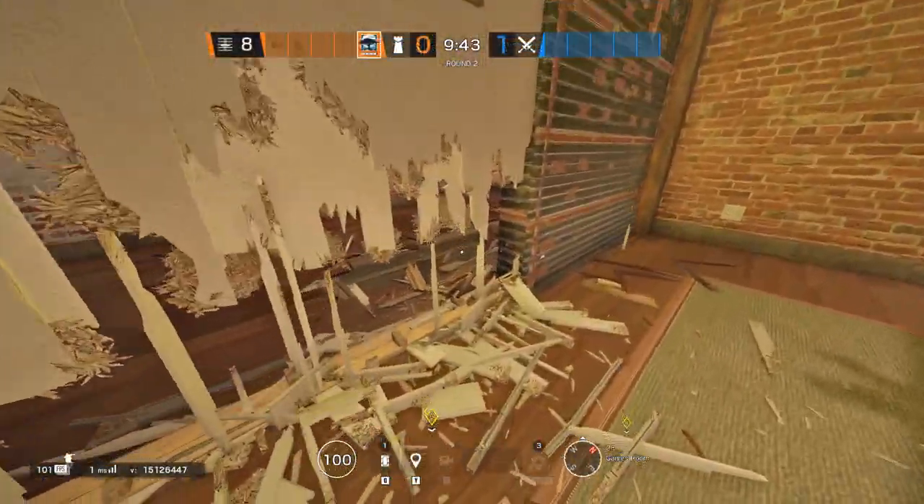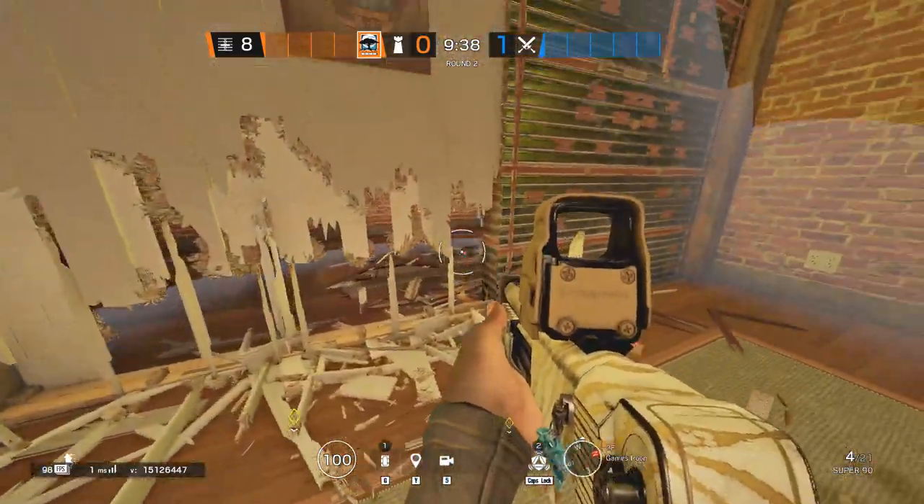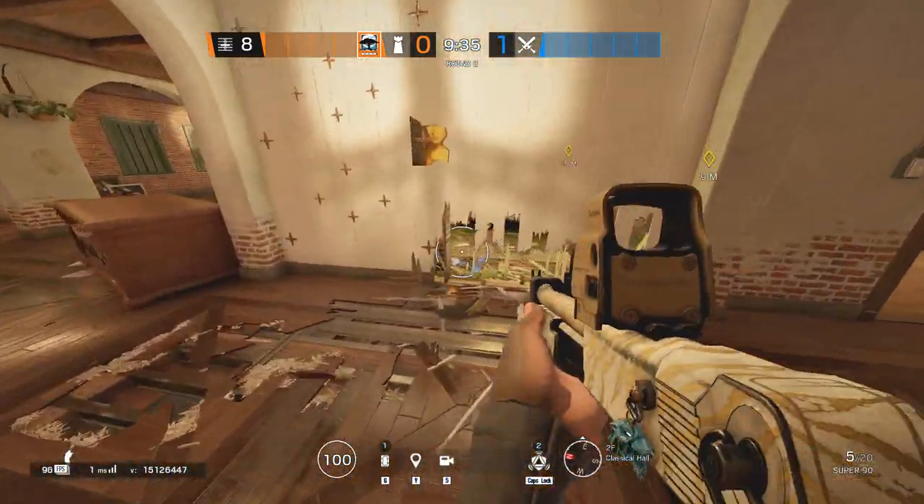Have you considered placing a Banshee next to the 5th level hall? This Banshee cannot be destroyed from the 90 and is still just as powerful as any other Banshee by the long hallway.